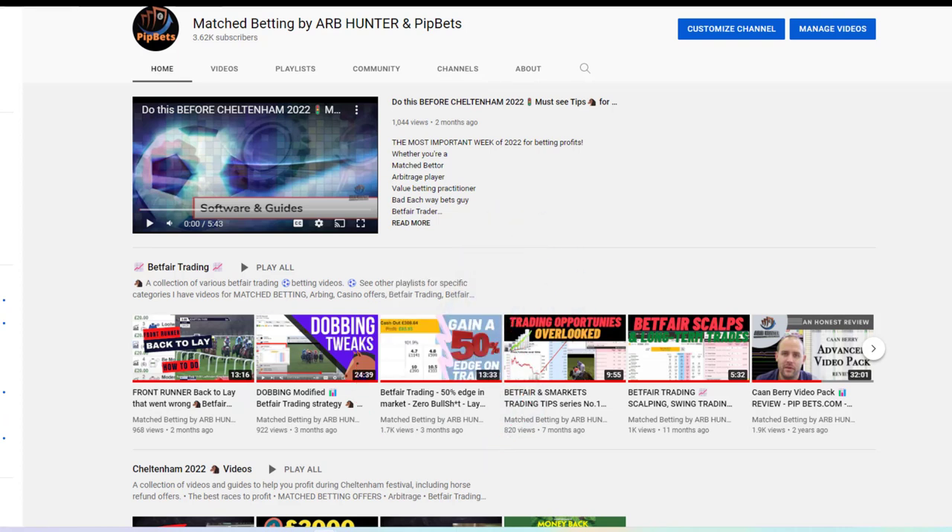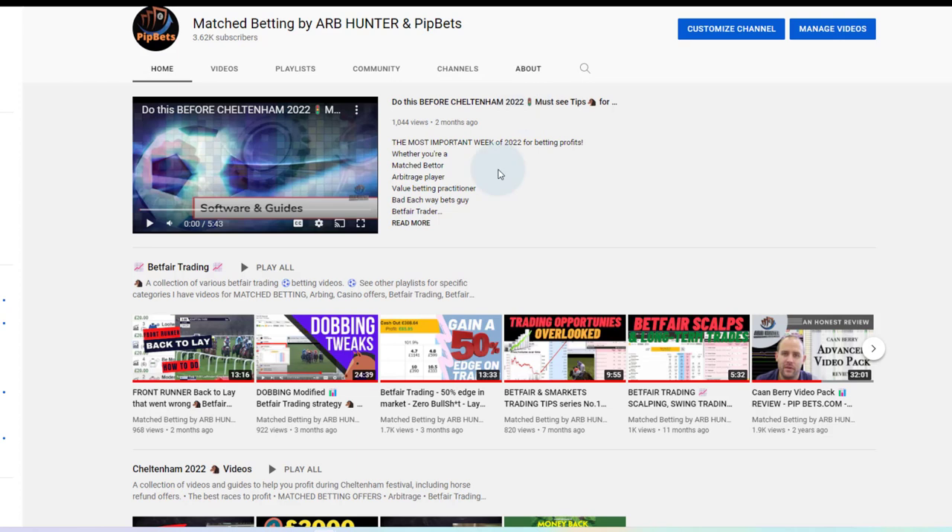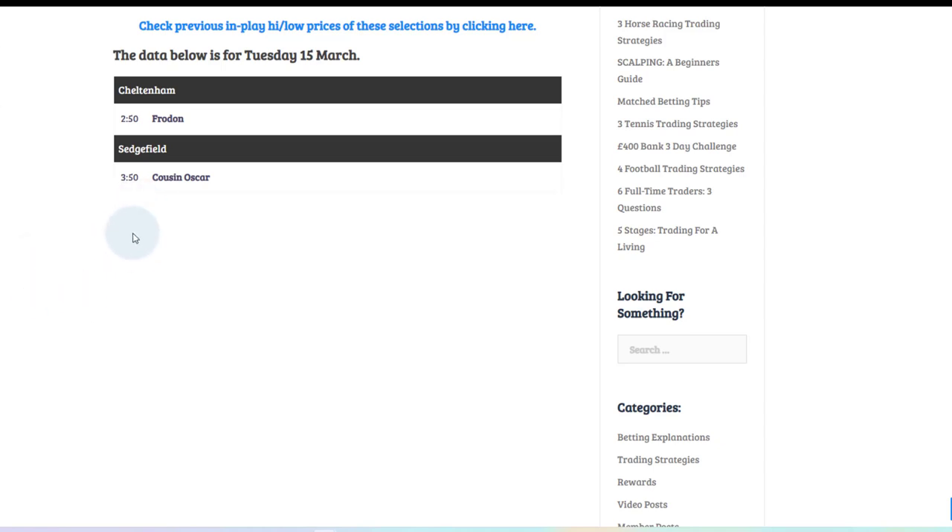So today's dobbing is going to be based on Canberry's shortlist of front runners — I'll leave the link in the description. He's giving one here: 3:50 at Sedgefield, Cousin Oscar. Incidentally, in the 2:50 he gave Froden, which was the horse I gave two months ago and it lost. I've washed my hands of that horse — it seems to have lost its mojo. It did front run last time but the market didn't follow its behaviour. Thanks Froden, you've been a loyal servant and won me a lot of money dobbing before, but you made me look like an idiot. So we're following Canberry's front runner list again.